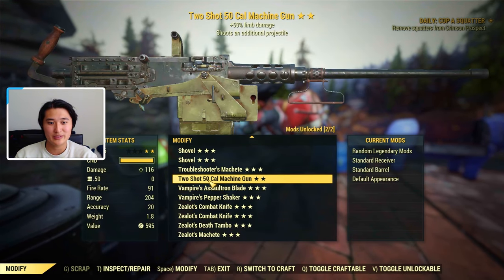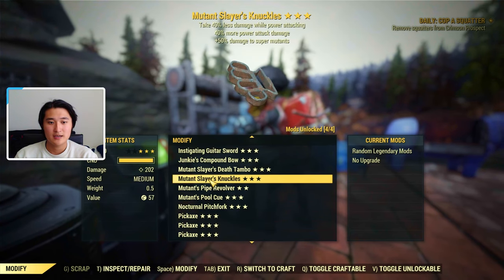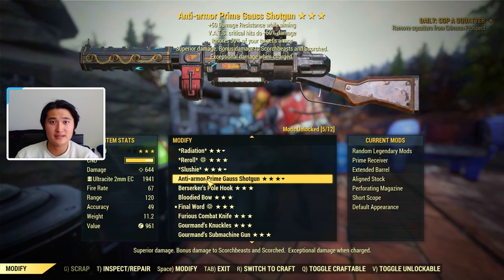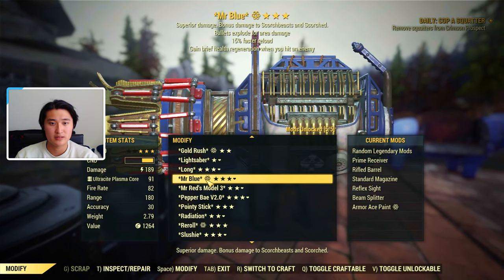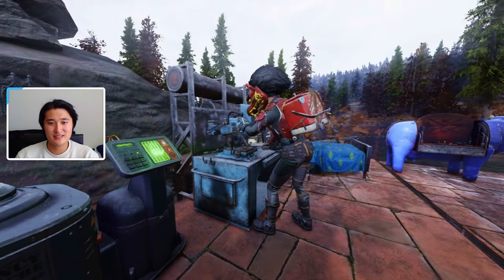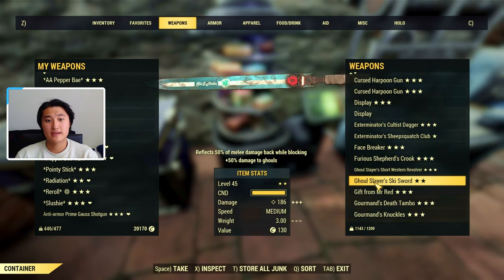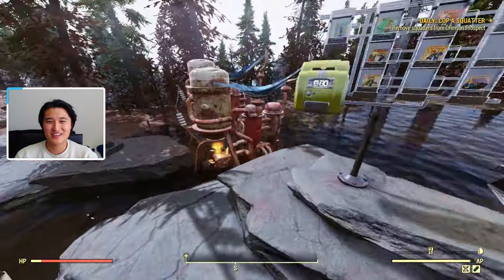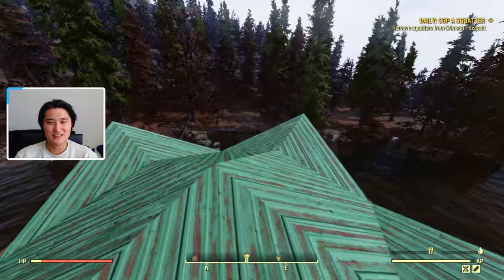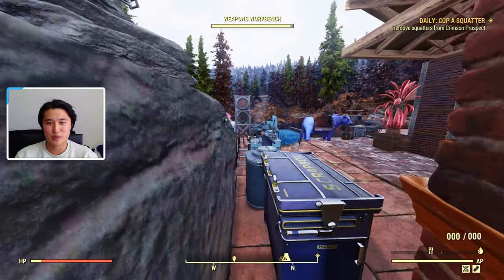Explosive or extra damage while aiming are also nice effects. Reduced weight is really helpful. You don't use VATS much on heavy weapons — except maybe the plasma caster — so I wouldn't prioritize VATS effects on a 50 cal. Quad ammo capacity could be pretty nice. Faster reload isn't bad. Vampires could work but it's a little better on faster-firing weapons. Generally, the meta for legendary effects is pretty consistent across heavy weapons.